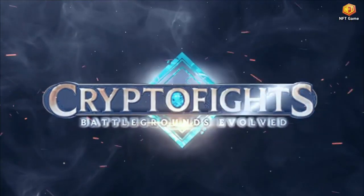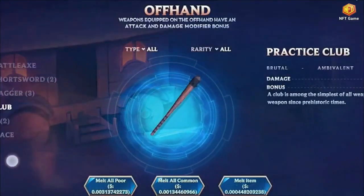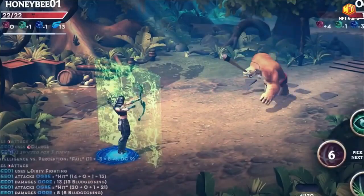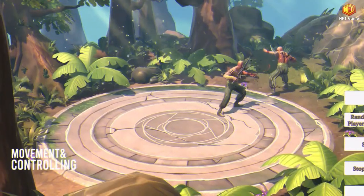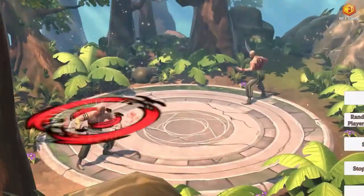Number one: Crypto Fights — Battlegrounds Evolved. Crypto Fights is a D20 fighting strategy game built on the blockchain. Players create fighters and use them to fight in dungeons against non-player enemies, or enter the battlegrounds to play against other players for rewards. Players can also collect components to craft weapons, trade items, and activate battle portals by staking tokens and using portal fragments.